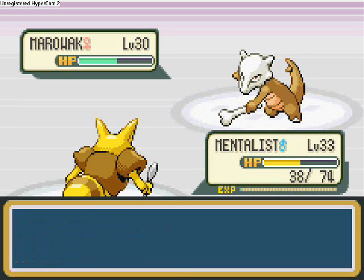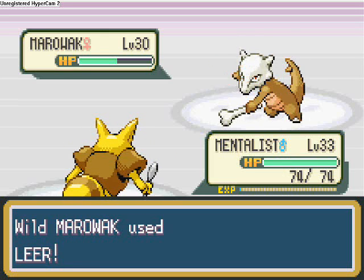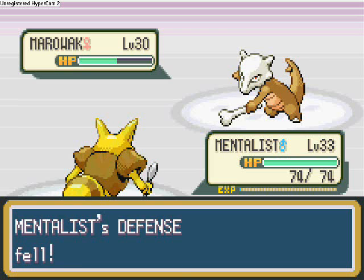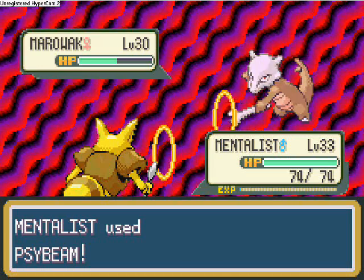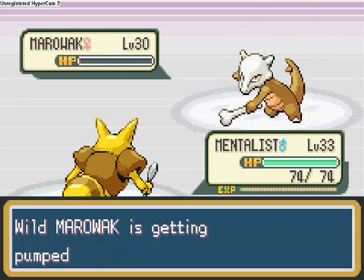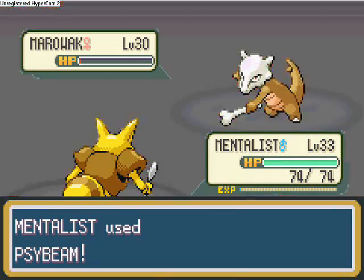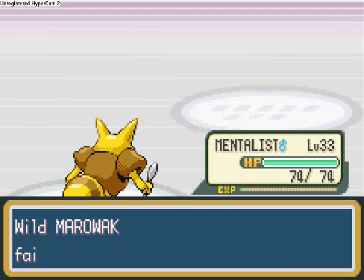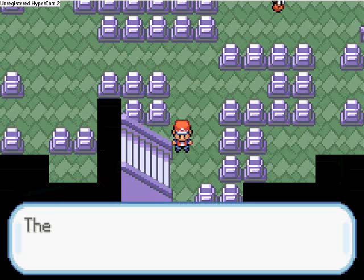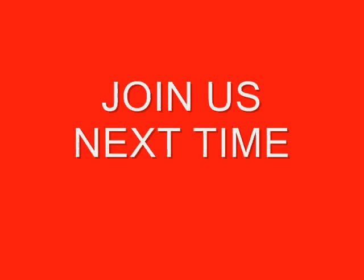It uses Headbutt on me, so I use Recover to restore my health. It uses Leer, then I use Psybeam — it's down to one hit point. It uses Focus Energy; I use Psybeam again rather than risk it, and we defeated the wild Marowak for 531 experience. The ghost was the restless spirit of Cubone's mother — the mother's spirit was calmed and departed to the afterlife. Join us next time as we take on the top.